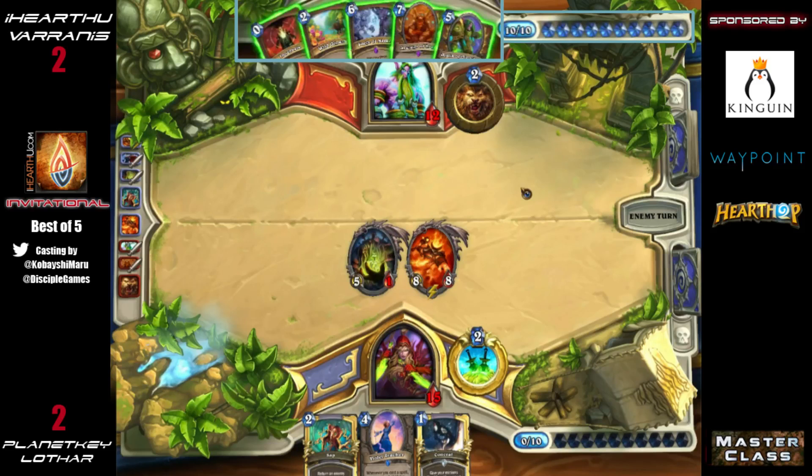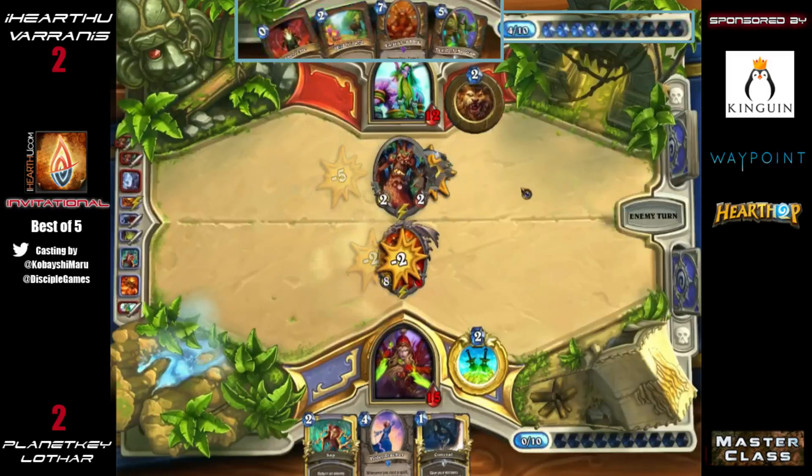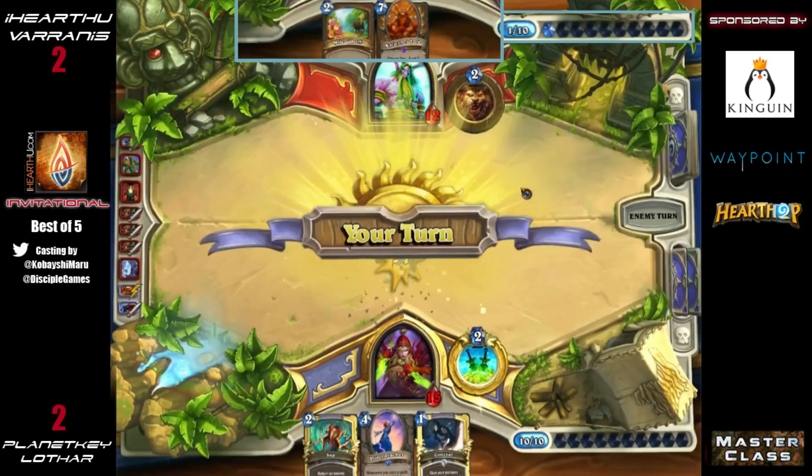If you drew Druid of the Claw plus Innervate plus Force of Nature, you can't remove both minions. I think that's got to be the play because you can't take any damage to your face — you certainly can't take the five and definitely not the eight. That Innervate is going to give him exactly the one additional mana he needs to kill that Rag. He needs that additional mana to get it done.